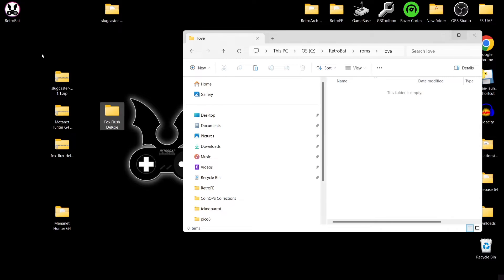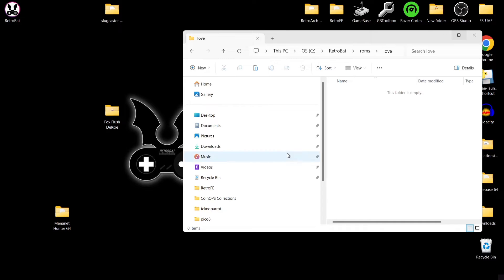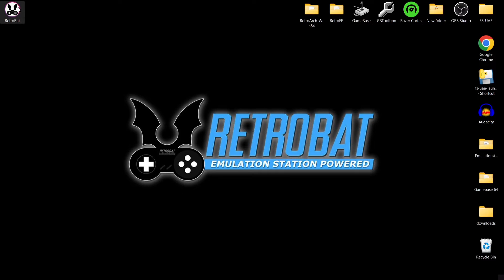Once you've done this, delete those zip files because we've taken the contents out and we don't need them anymore. Then drag all three of these games into the LÖVE folder within your RetroBat ROMs directory. That's it — now we're going to open up RetroBat.